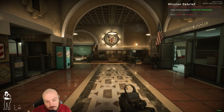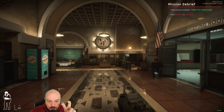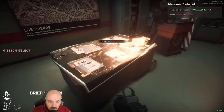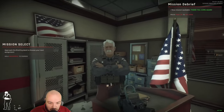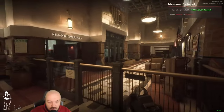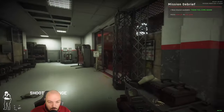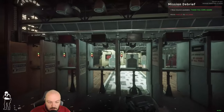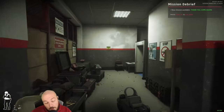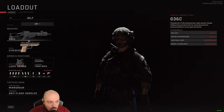Just before we get into the gameplay and the mission, I want to explain what this is because I think it's pretty cool and unique. This is your police HQ. You can go into the briefing room, go to this table, and start different missions depending on which ones you've unlocked. You can look at all the missions on notice boards. You can walk around, go into the shooting area, go down into the shooting range, and actually practice what the different guns feel like.